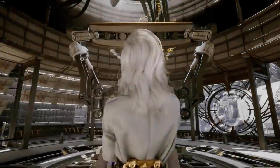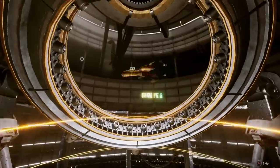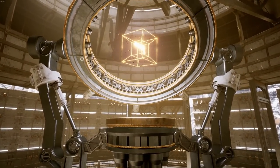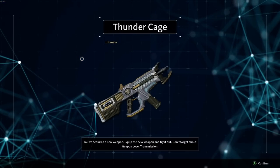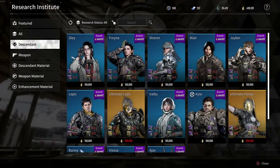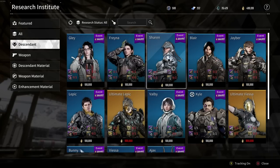Once you finish any type of research with Anais — whether it's an ultimate weapon or a descendant — you go to her and say craft, she'll bring it to life at her little computer, and you'll have that item. As you saw, I was able to craft the Thunder Cage ultimate weapon, and the same thing happens with descendants.